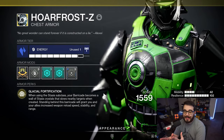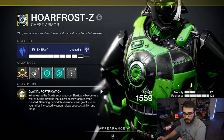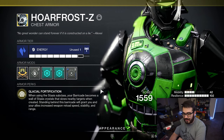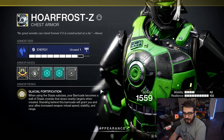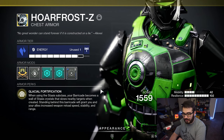The exotic we'll be using is the Hoarfrost-Z, which came with Witch Queen. Its perk is Glacial Fortification. Using a Stasis subclass, your barricade becomes a wall of Stasis Crystals that slows nearby targets when created. Standing behind this barricade grants you and your allies increased weapon reload speed, stability, and range.